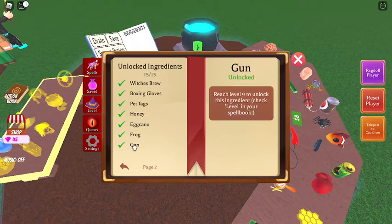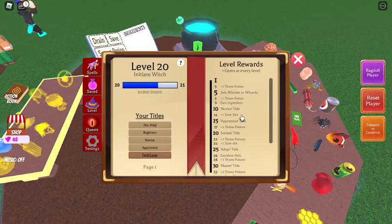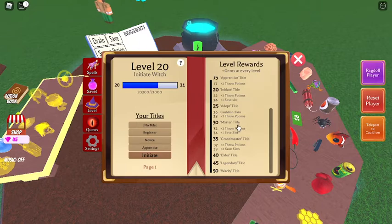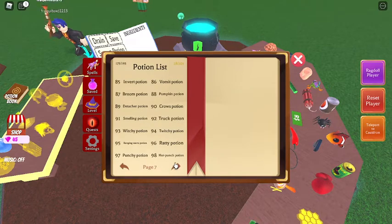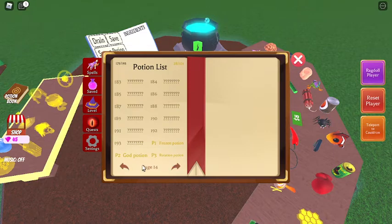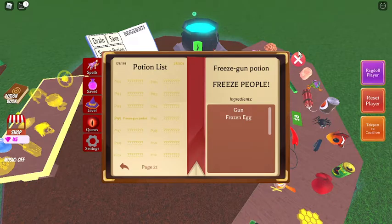So apparently this quest says: gun, reach level nine. That's how you get new ingredients — that's neat. So now if we go all the way to the end, we have gun potions — freeze gun potion, okay.